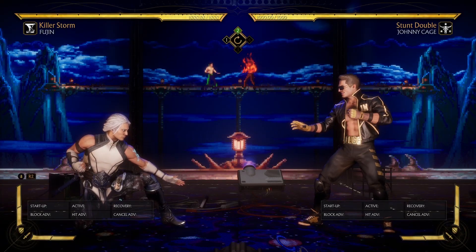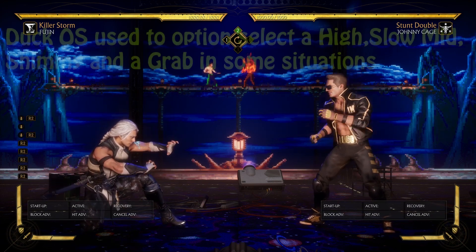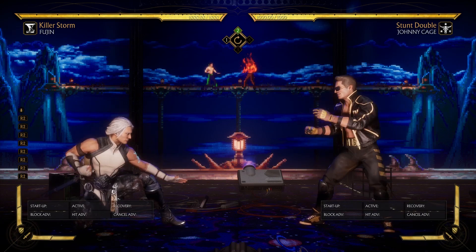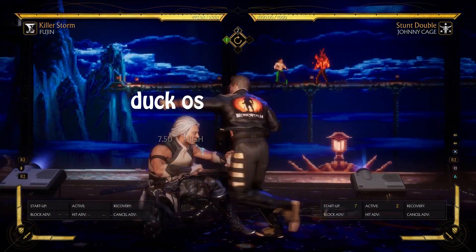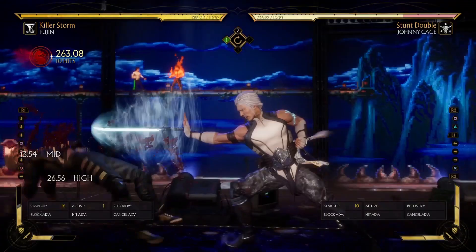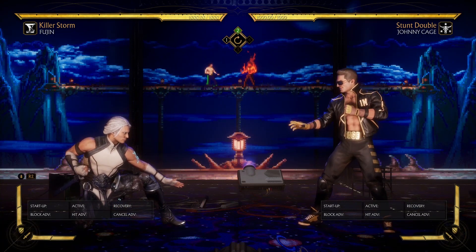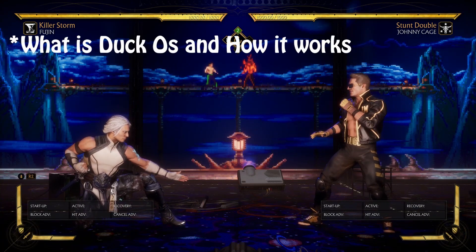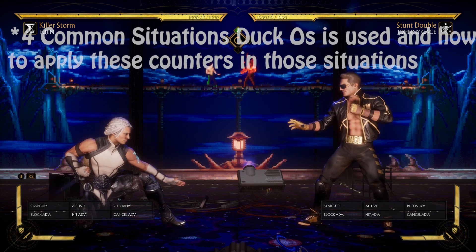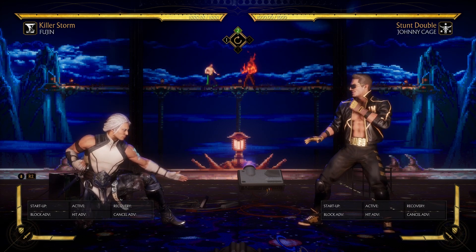Hello guys, welcome to the video once again. Smoot Razor here. Today we're gonna be talking about tips vs Duck OS — those moments whereby the opponent twitches their block to avoid a slow mid, a grab, a shimmy, or a high. So, first I'm going to talk about what Duck OS is and how it works, then the 6 counters to Duck OS, and finally the 4 common situations whereby Duck OS is used and how to apply these counters.